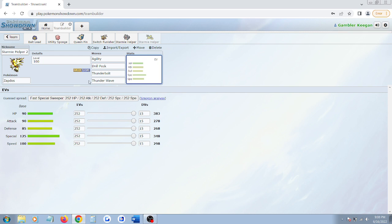Zapdos has very good stats — they're all pretty well-rounded at the high end, and he has the highest Electric-type special attack in the whole game. Zapdos is a very, very strong Pokemon. Very good typing.